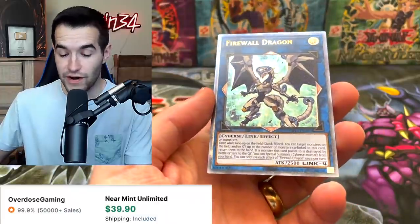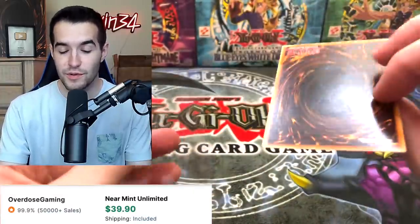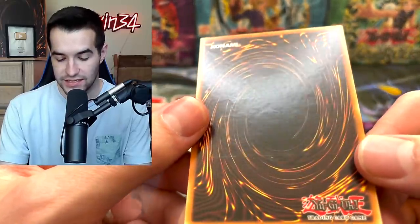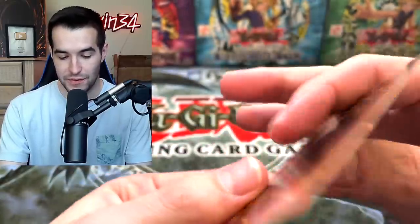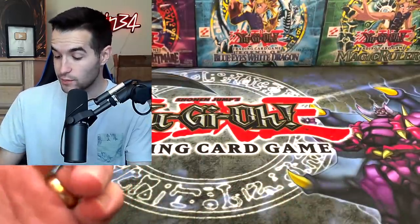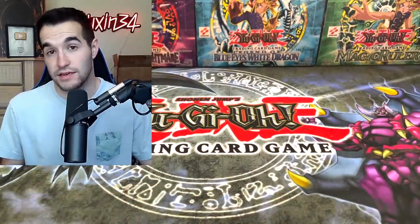Did someone say Ultimate Rare? Firewall Dragon — the worst Ultimate Rare in the set. But if you guys remember, this has absolutely crazy stamping — you can see the entire artwork on the back, it's kind of interesting. Firewall Dragon ulti. We'll take it, it's a pretty good pull. It's not Cyber Dragon, it's not Forbidden Droplet, but it is an Ultimate Rare. We will take it.